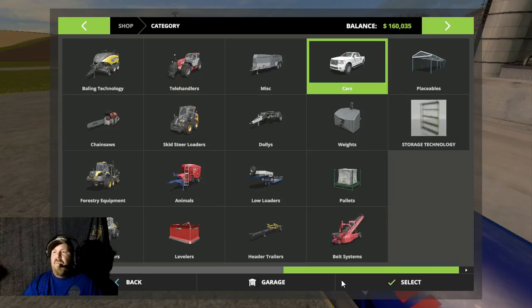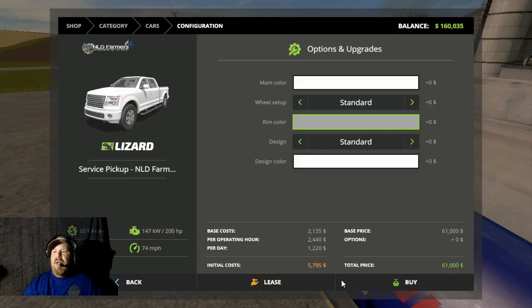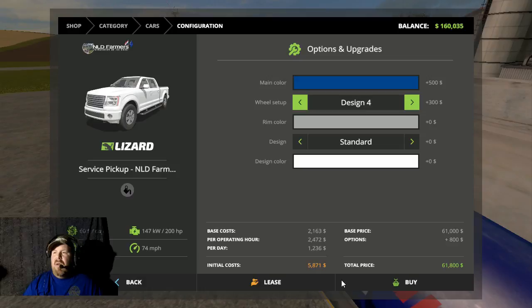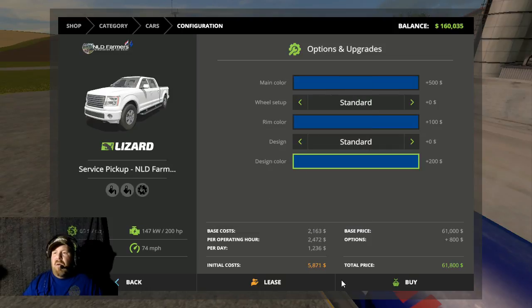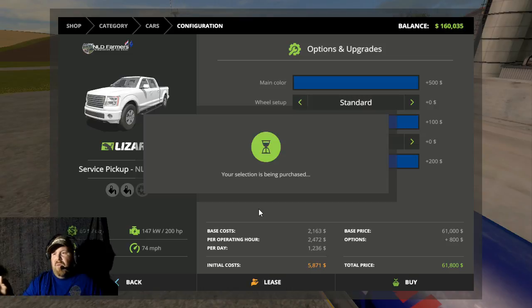First thing we need to do is go into the store and go to the pickup truck section. We can even change the colors — we'll go with standard rim color and standard design, solid blue truck. The TV over here to the right is the PC. I got my phone on loud, I need to turn it down.